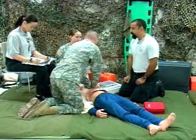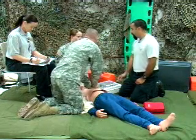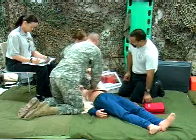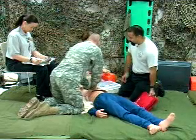How long has the patient been down? How long have you been doing chest compressions? Go ahead and begin bag-valve mask ventilations — two ventilations every 30 compressions with 15 liters of oxygen — and insert an oral adjunct.